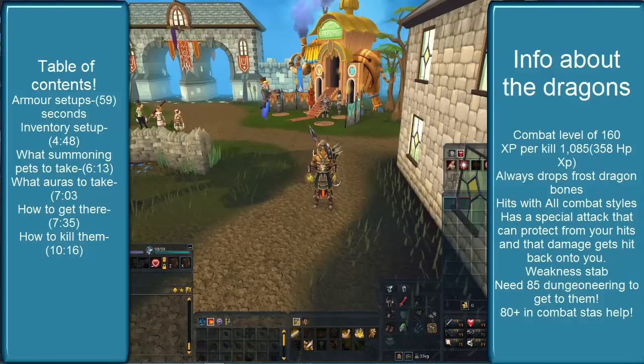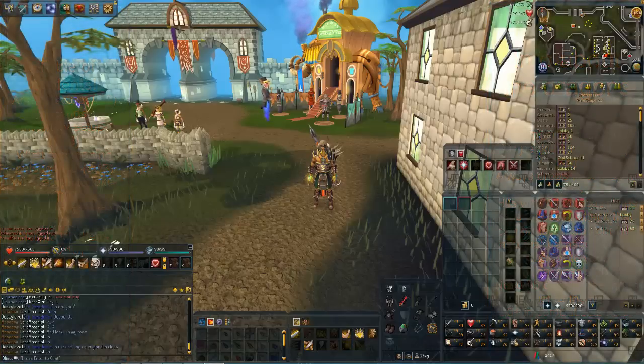So this guide is kind of for those people who maybe want to go to frost dragons and haven't been. A lot of people have been using note papers at frost dragons, so there are a lot more people going there. Double XP weekend is coming around so people want to get bones that way. I'm going to put a table of contents so you can skip to everything you need.